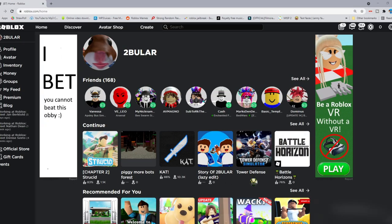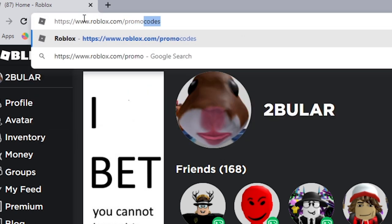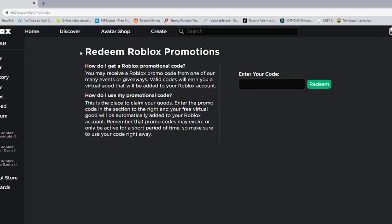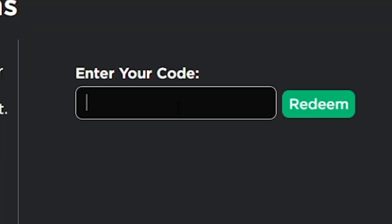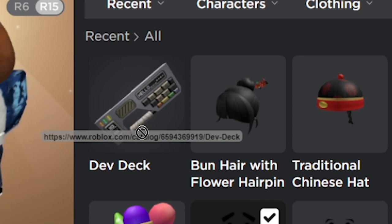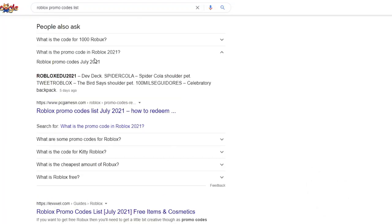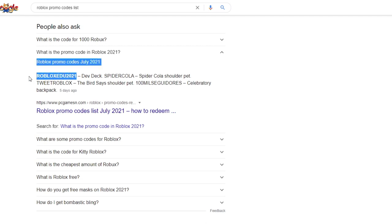The first tip is promo codes. Promo codes are codes you can use to unlock free items like hats and different accessories for a limited time. Go up to the address bar and change it to roblox.com/promocodes. You can also do this on mobile by searching in your browser app. Type in the code and boom — promo code successfully redeemed! Keep in mind these promo codes will expire, so get them while you can. You can look up current codes on Google, YouTube, or anywhere else.